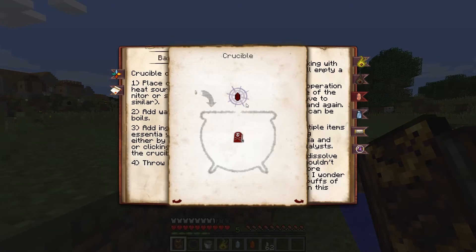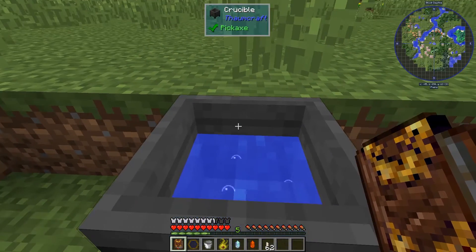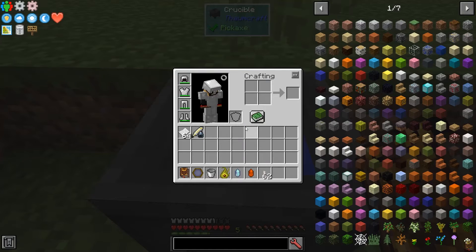Any aspect will do — it will make you a V-crystal of that aspect. This is one way to get more V-crystals rather than finding them out in the world. I've got a primal one and a compound one for Potentia. We'll go ahead and leave those like they are for now. I'll go ahead and place my Niter, and now I can bring my crucible back inside.